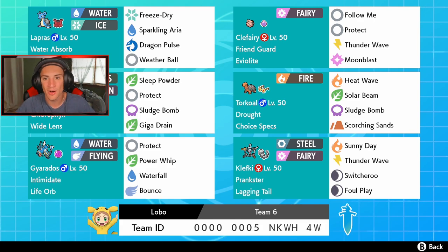We got the Torkoal-Venusaur combo — you already know about that. Torkoal will set the drought with Choice Specs, and Venusaur with Chlorophyll and Wide Lens gets double speed in the heat and has Sleep Powder helped out by Wide Lens. We got Intimidate Gyarados over here — I really do like Moxie Gyarados especially with Life Orb, so that might be one thing I'd change, but Intimidate works just as good. Gyarados has Protect, Power Whip, Waterfall, and Bounce — Bounce is awesome since it's a stat move and when we Dynamax we get that speed boost as well.